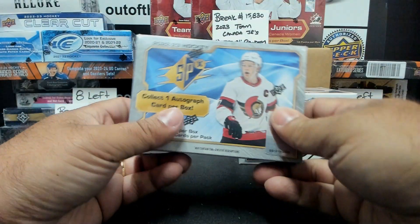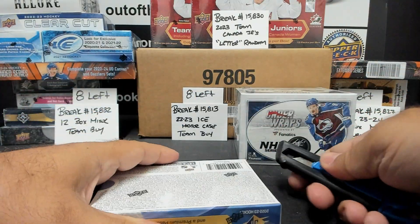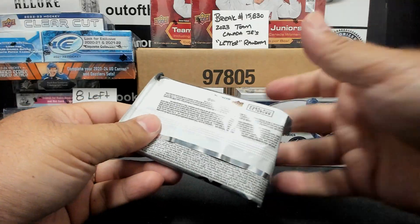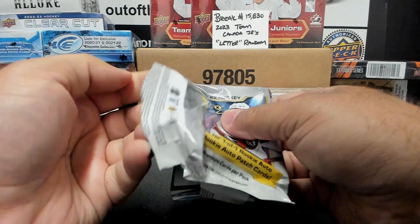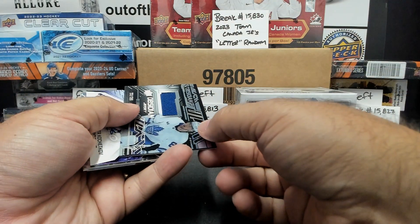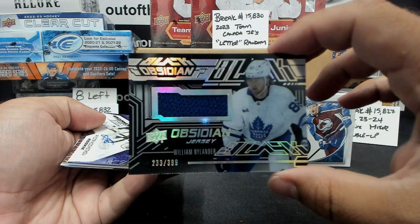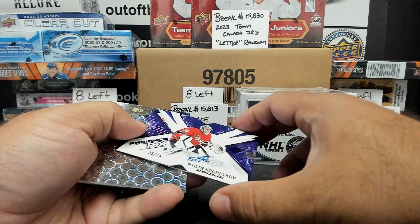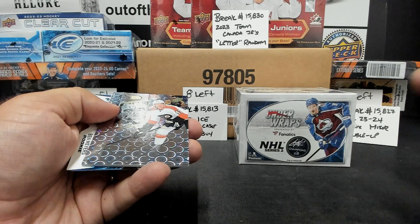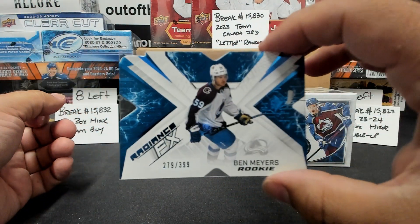Box number 3, 22-23 SPX. Pierre-Luc Dubois at $2.99, base. William Nylander black obsidian jersey relic at $3.99. Nice — Radiance FX purple rookie auto at $35 of Peter Kochkov. Hollow gold rookie Ronnie Attard at $50. And Radiance FX blue rookie Ben Myers at $3.99.